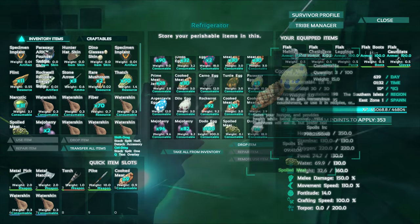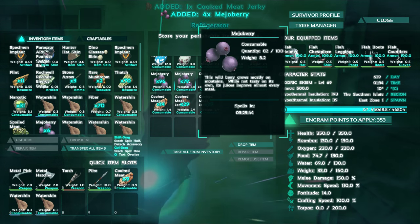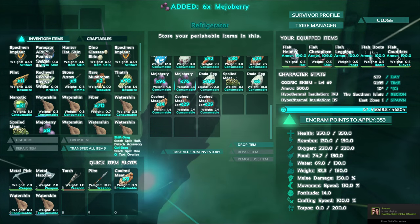So I'm going to get some cooked meat jerky. Every recipe will require two mejoberries — it doesn't matter which one you use, it's going to require them — as well as three fibers.